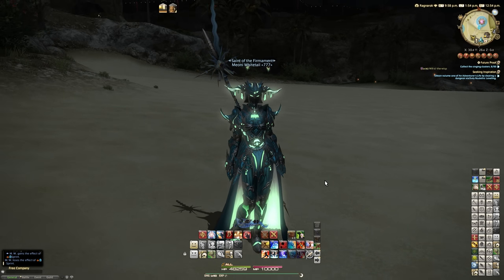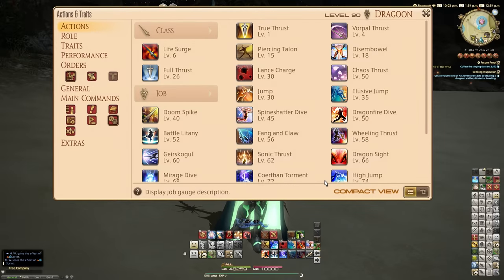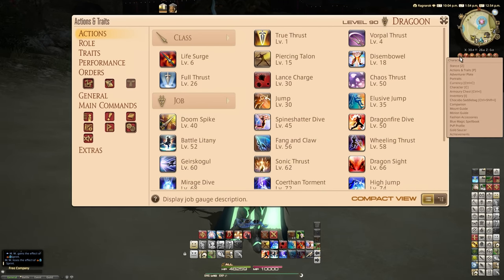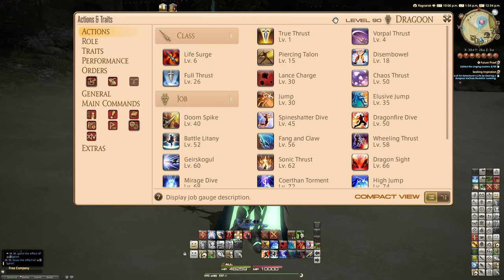There's a way to get around that without having to go externally to other websites — whilst that's still obviously a good idea to do, to know how to min-max your character, especially if you're thinking about going into Savage or anything like that. One of the things you can find is if you go to the Actions and Traits window, which is under Character. Just simply go to the Actions section and on the bottom right there's where it says Compact View, Switch View.